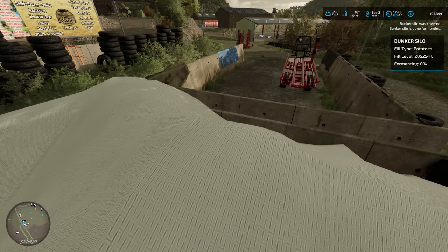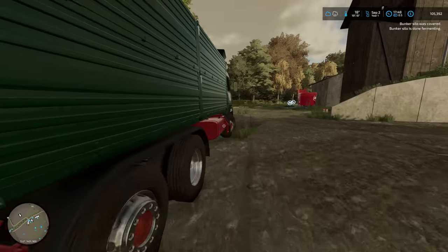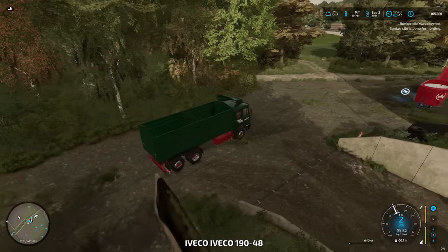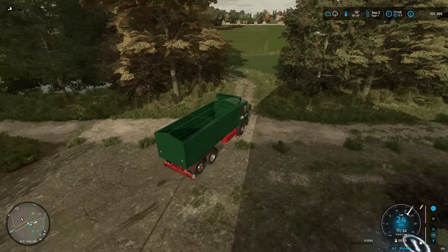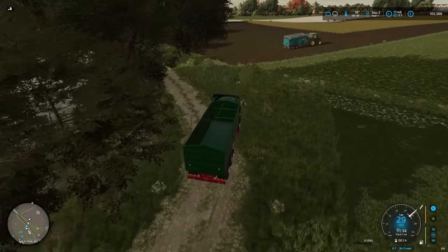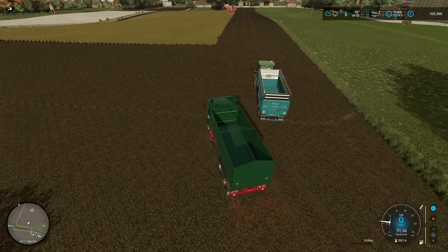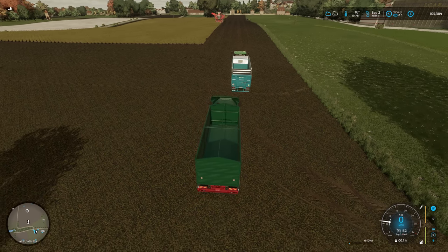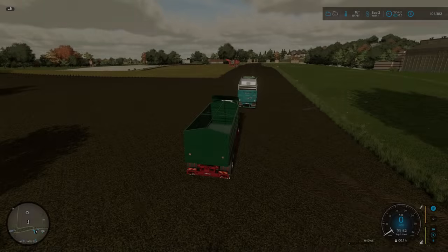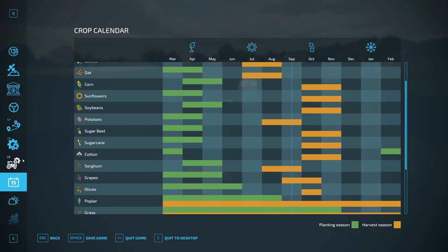The bunker cell is done fermenting — it's not about that, it's just storage. You can cover it, take some out, then cover it up again. I do like that feature. Let's get back out to the field and have a quick look at where the best place to sell is. We don't want to get too close to the turning in case the worker turns into us. Let's turn the engine off, save a bit of fuel, and figure out where to take these potatoes — potatoes galore. Let's make some money off them.